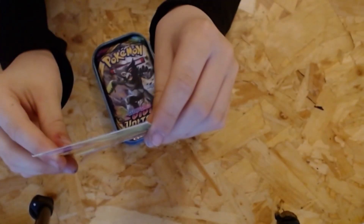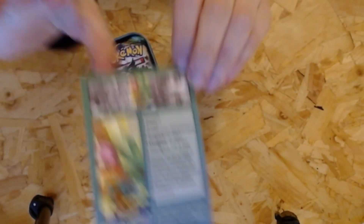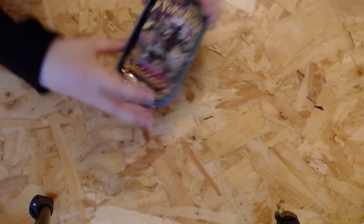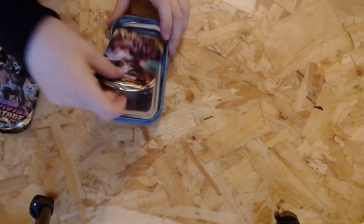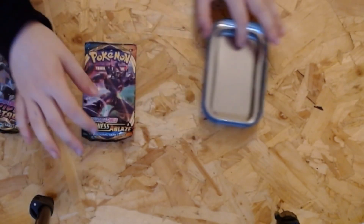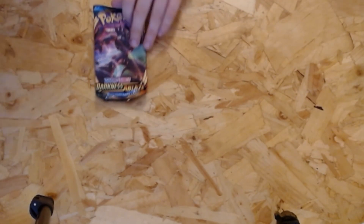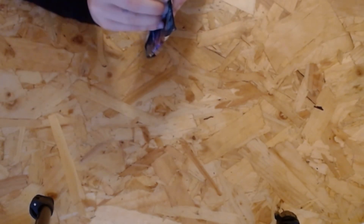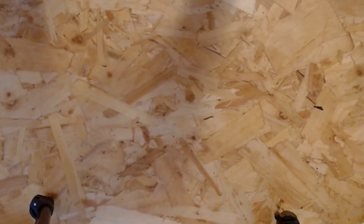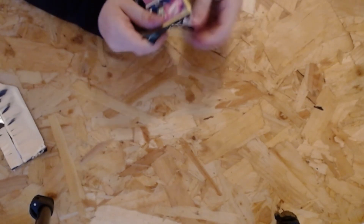We've got the little thing — it says details about Eevee on here. We'll leave that for later. Pokemon Vivid Vault is great, and Pokemon Darkness — oh, that's a different set though; I don't know if that's supposed to be real or not, but there it is. I'm going to start off with Brim's Knob and open the pack. Mr. Scissors would be really useful here.